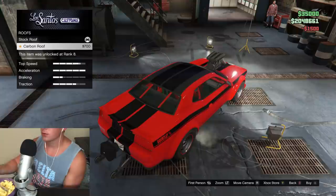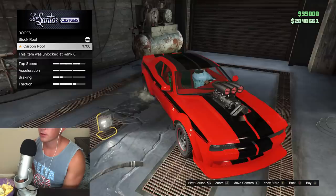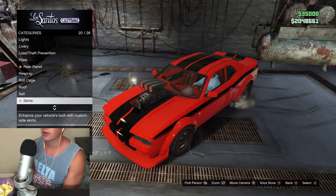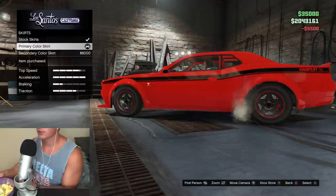Roof — carbon roof. Let me see how this looks from the side. Yeah, I don't like that. We'll go with the little red skirt. Secondary color skirt — we have the same two colors, so we'll go with the primary color skirt.